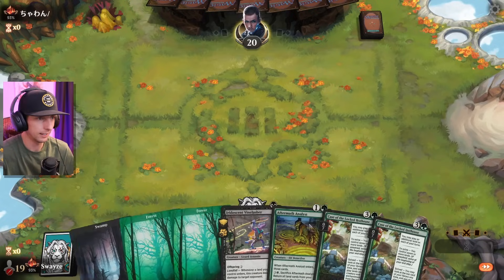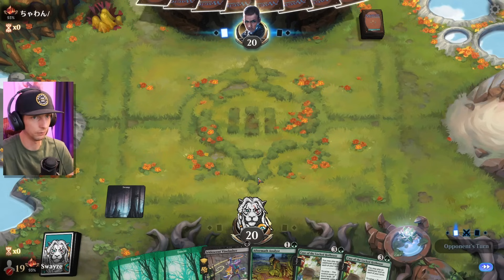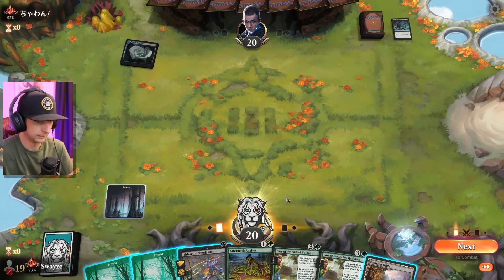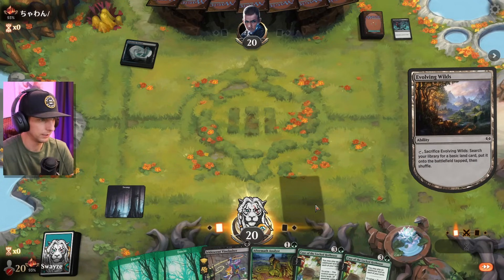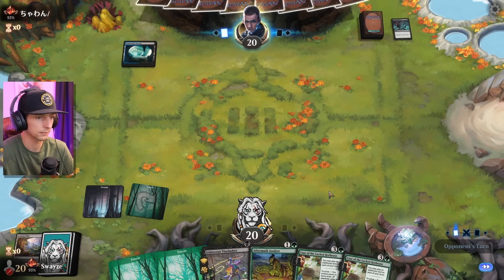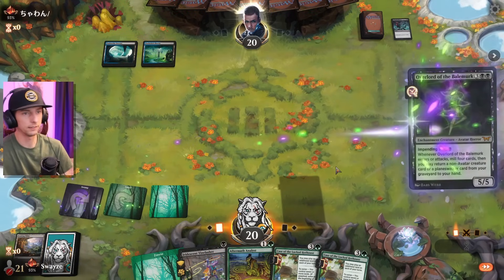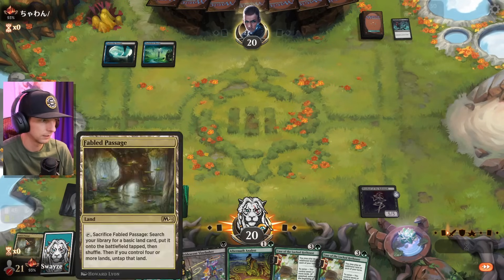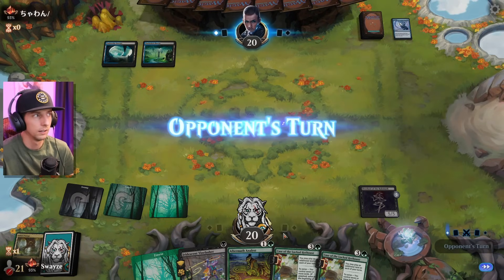We're going first this time. I love this hand — I like the ability to ramp if possible. I'm going to hold off on Vinelasher until we know what we're up against, because I want to one-turn kill and you don't want to hang it out there against removal. They definitely have removal. Should we hold off on the Aftermath as well? Probably. I should have gotten another Swamp there — another mistake. Let's get the Overlord down and see what we hit. This is probably Dimir Toxic — I've been seeing a lot of Dimir Toxic today. All lands on the mill. Impulse — okay, interesting.